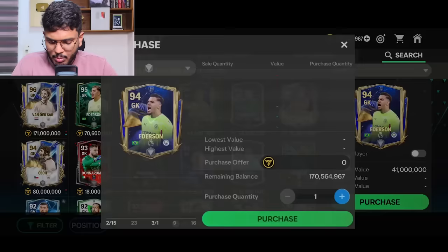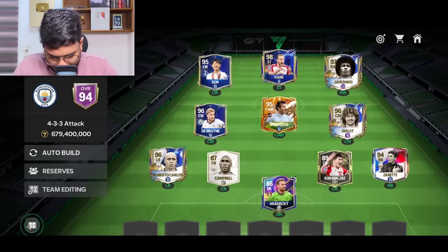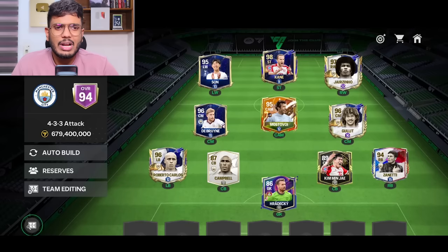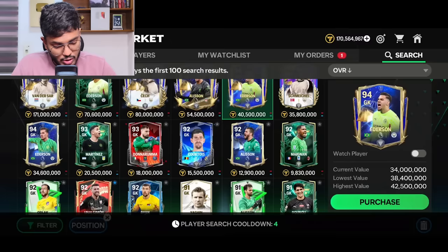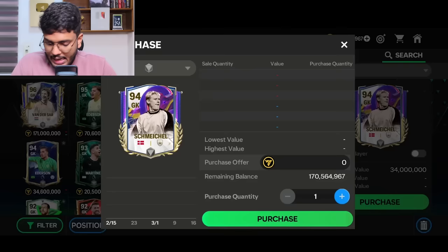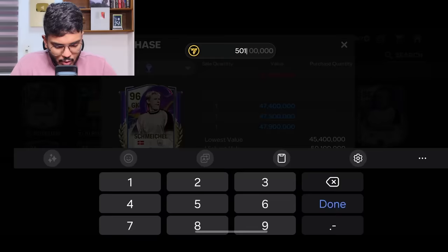He's got all his players at minimum two ranks, a few at three ranks as well — two ranks should do the job. My choice is between Schmeichel and Ederson. Honestly I think Schmeichel performs better — I'm going to go with Schmeichel. He's going for 67 million for a three-ranked card. I'm going to try getting the normal one for 45.5 million coins.